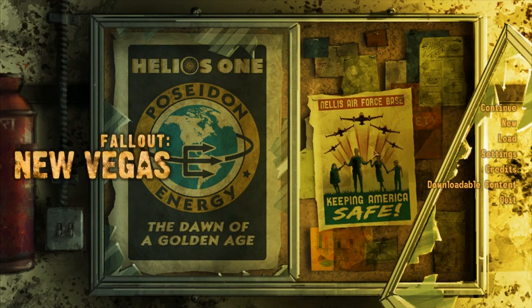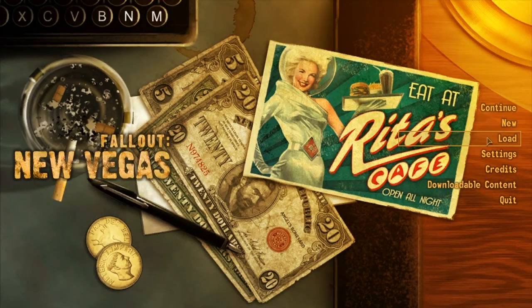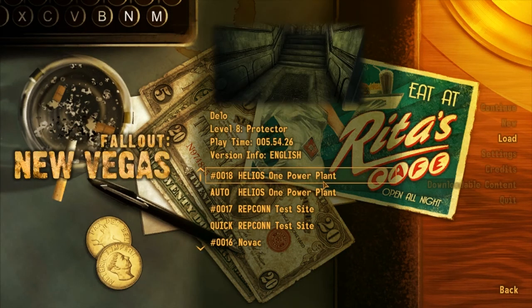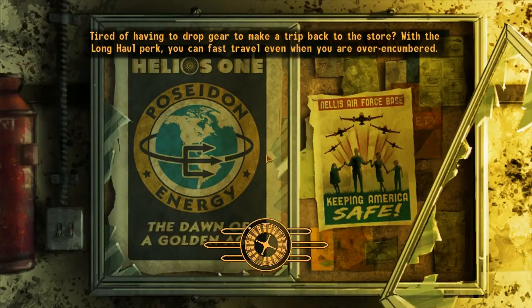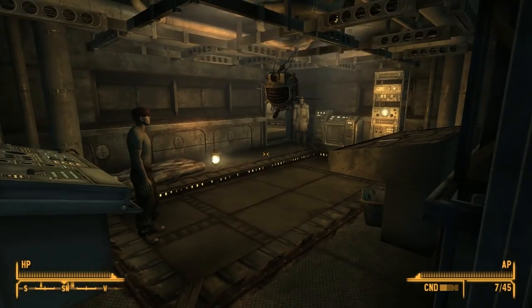Hello everybody, my name is Delo and welcome to episode 12 of my Fallout New Vegas playthrough series. Not much else to say except let's go in. Can't remember where we left off. I'm uploading the rest of the videos I did the other day, and I think we're at Helios 1 because the NCR just decided to attack us for no reason.